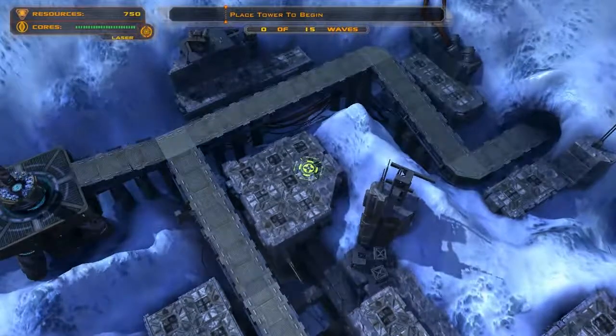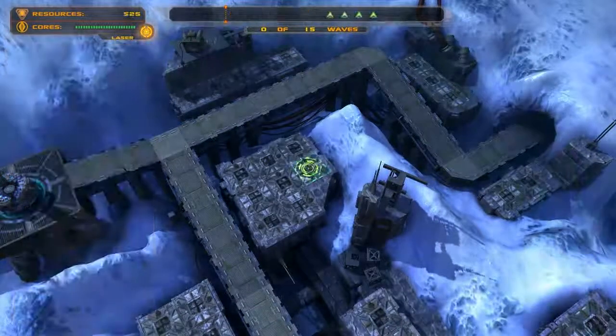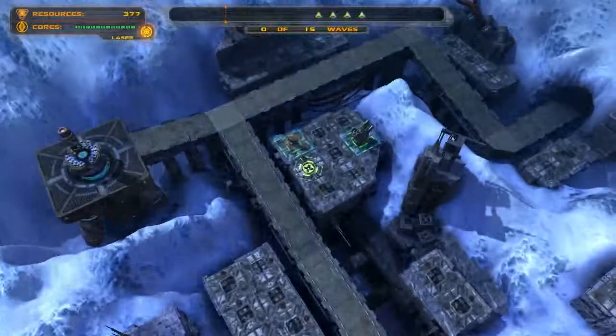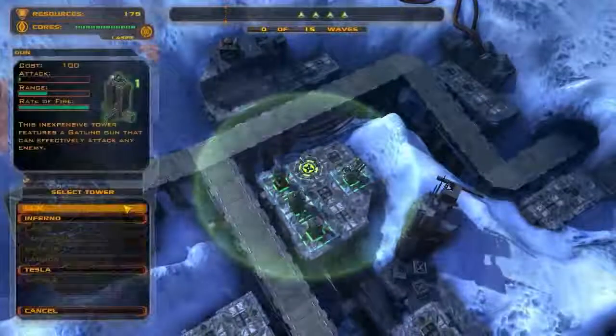This is one that I do use a laser in because it just takes too much effort to try to make it without one. First thing I do is I build the missile tower, then I build an inferno tower, then I build a gun tower here, a gun tower here, and a gun tower here.